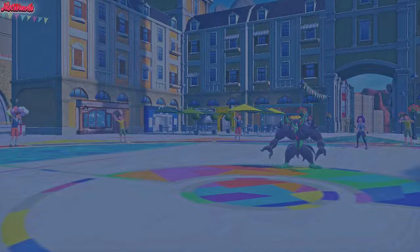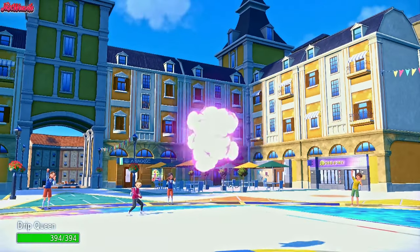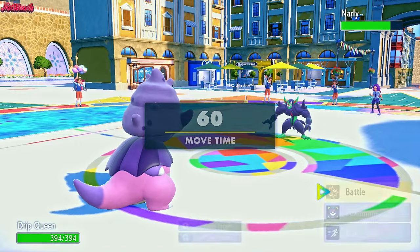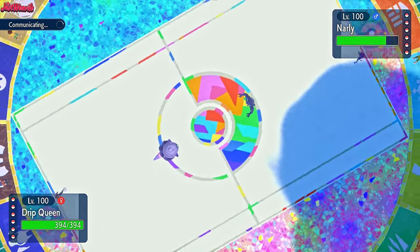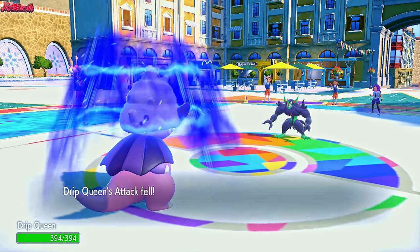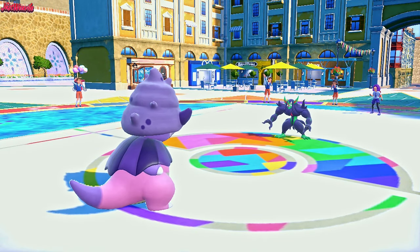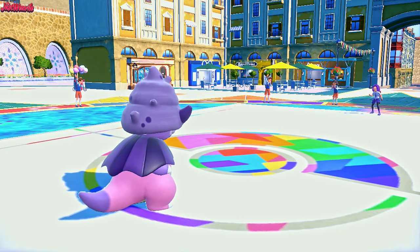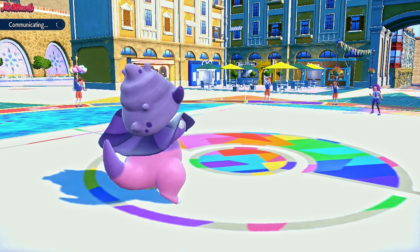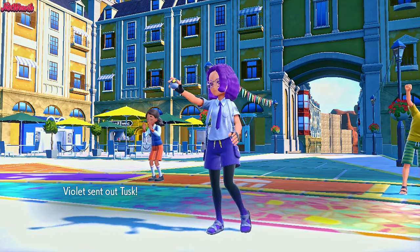I'm going to go Slowking — it kind of forces a switch. Sludge Bomb will hurt after all, and they might go for a Taunt again — that's fine. So we get a free Sludge Bomb off on something, potentially getting a free Poison, which is nice. They get our Attack and Special Attack dropped, and then they go back. I'm assuming they'll go Incineroar or Great Tusk — and Tusk comes in.